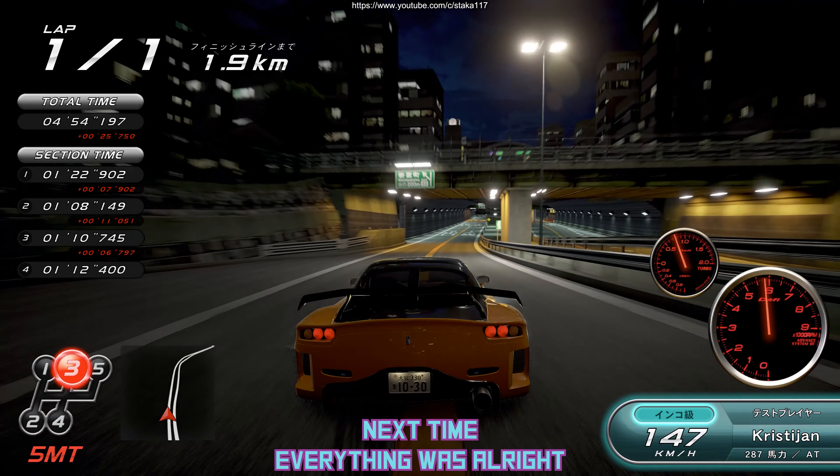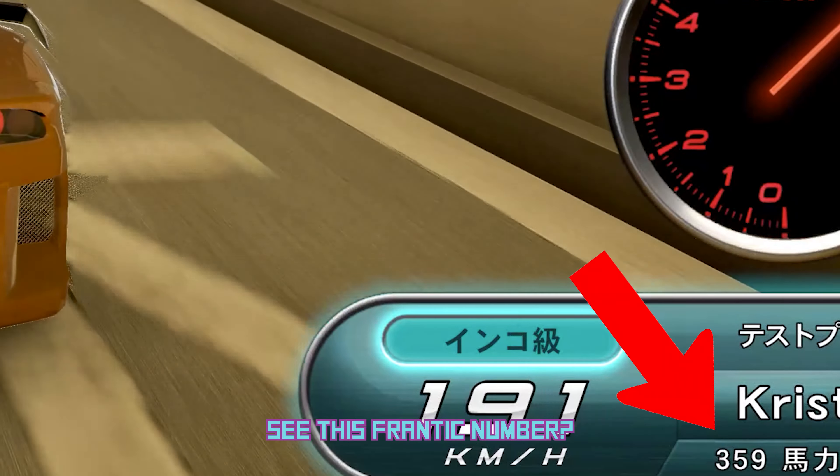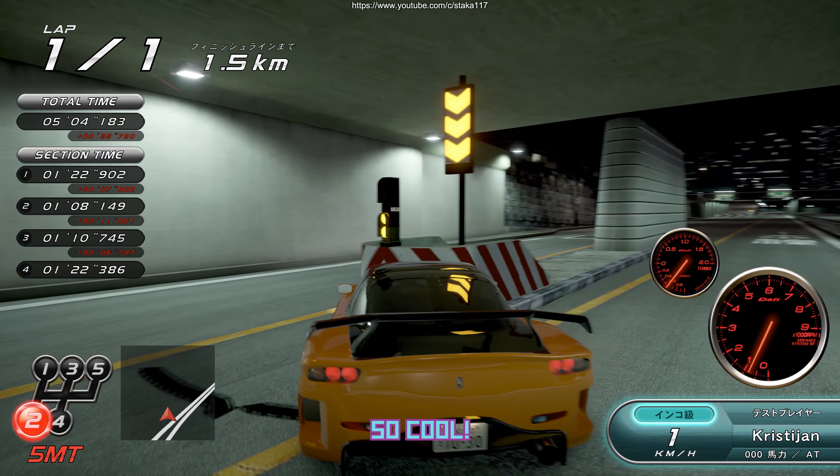Next time everything was alright. By the way, check out the lower right corner in the HUD — see this frantic number? It measures horsepower in real time. How cool is that? So cool!